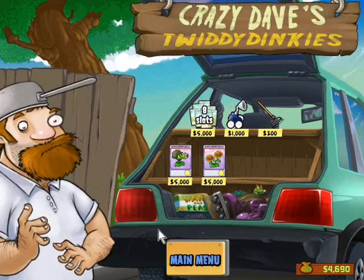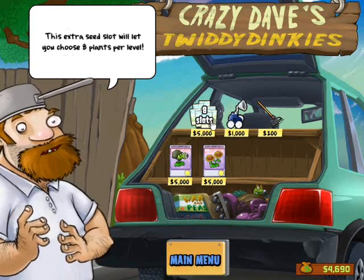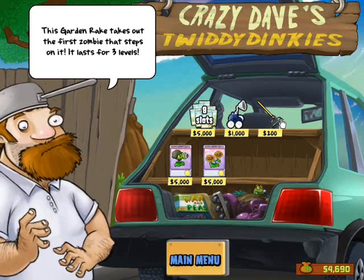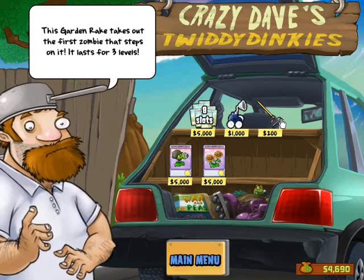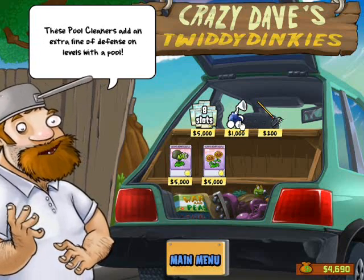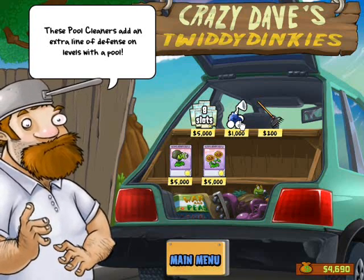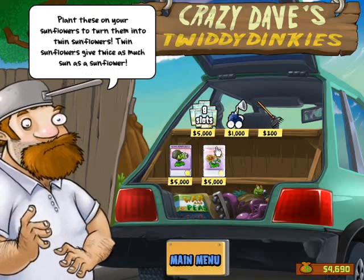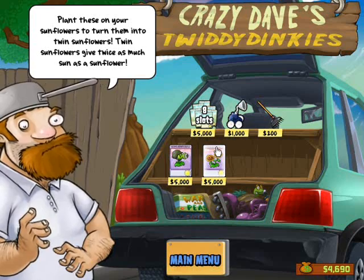Let's check out the shop. So this is the shop - I'm just checking out the shop to see what's here. This garden rake takes out the first zombie that steps on it; it lasts for three levels. These pool cleaners add an extra line of defense on levels with a pool. Eight slots - that's cool. Plant these on your sunflowers to turn them into twin sunflowers. Twin sunflowers give twice as much sun as a sunflower.